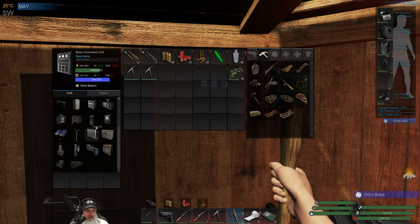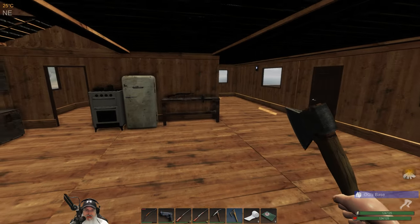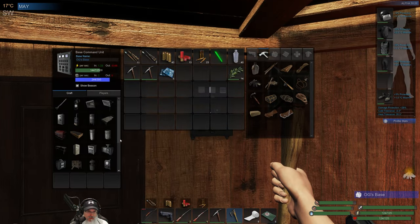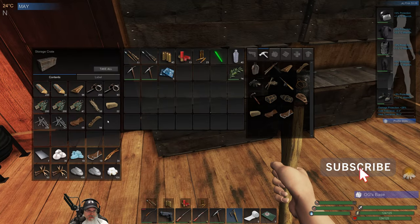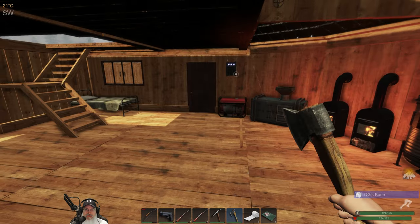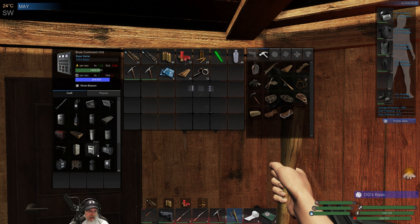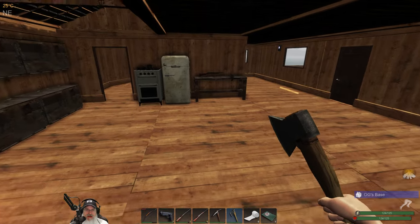If we ever happen to be down in the cave and die, having our own diving station means we can make more air tanks to get back down there as quickly as possible. So the first thing we need to make this — I should already have it. I need five of those, and it requires five. Ten of these and twelve of these — kaboom, our own diving station! Fantastic.